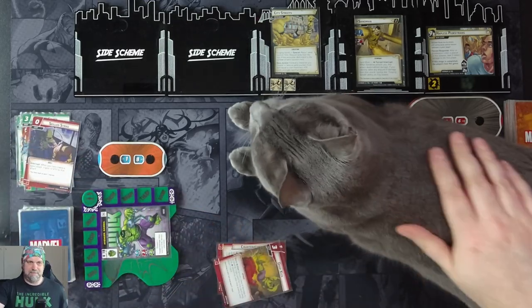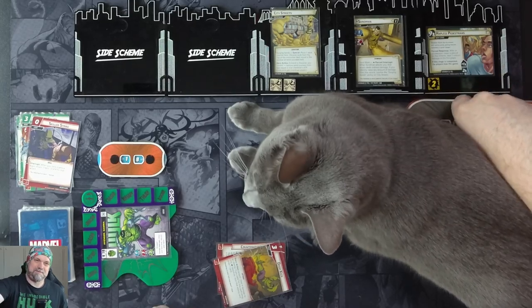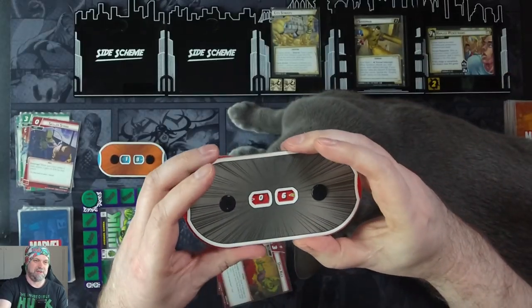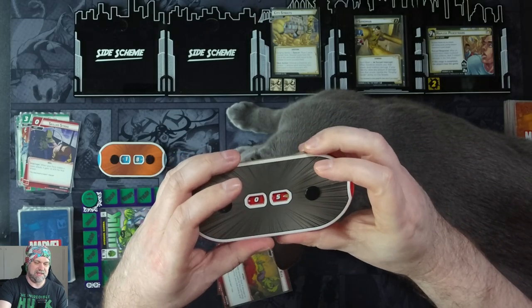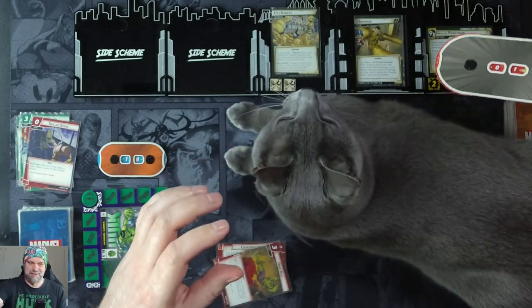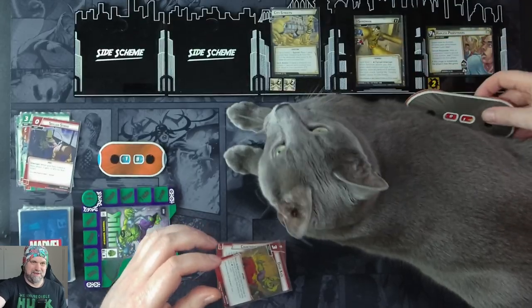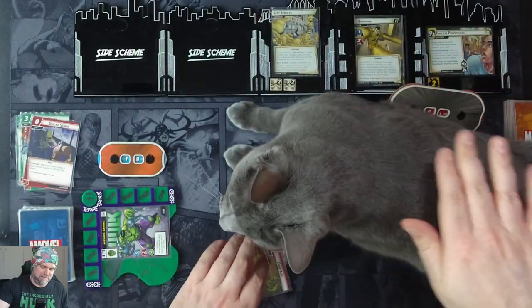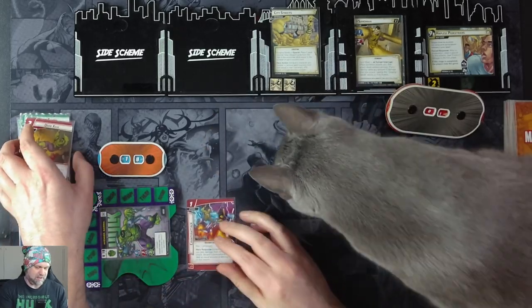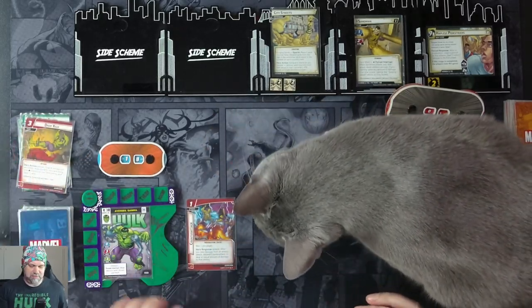We'll Hulk Smash for 4, 13 plus the skilled strike, making it 15. We take Sandman from 16 to 1 with our attack of 15. We'll then use our dropkick to put in a counter-attack, and that'll be our turn.